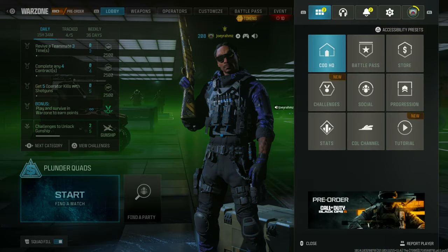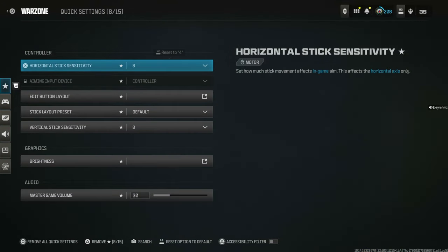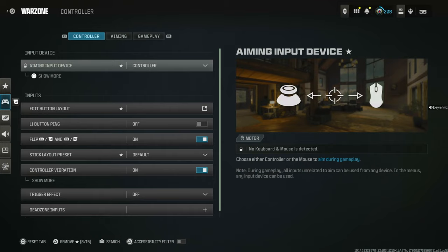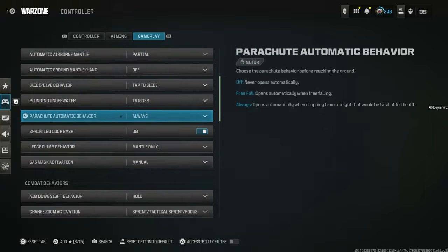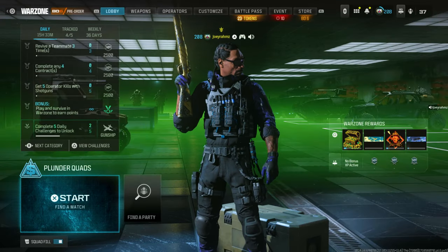From here, make sure Squad Fill is on in the bottom left corner. Then go to the settings menu — go to Controller Settings, go all the way to Gameplay, and come down to Parachute Automatic Behavior right here. Make sure it's set to Always. Now literally go AFK.